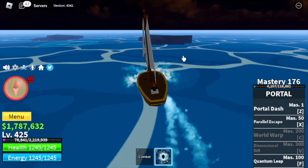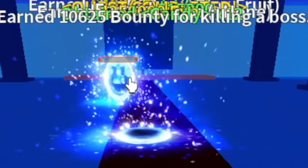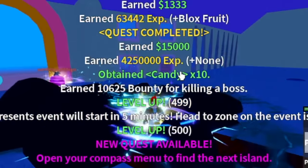Next up is the Underwater City. Target here is the Fishman Lord. You can use Wall Strat here — very easy to defeat. But it depends on you. If you want to master using the Quantum Lip, go for it.